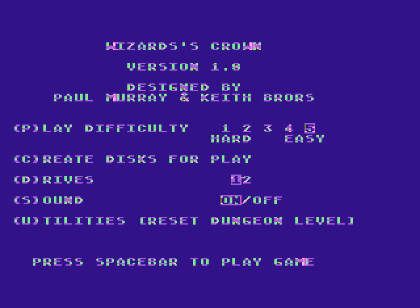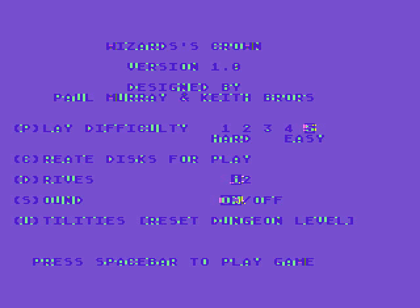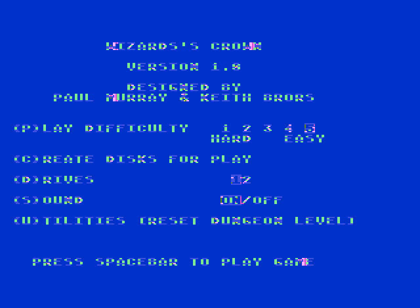You can run around wherever you want in the game within limits. There were about eight screens for the map. The main town of Argon was divided into about six sections, and south of Argon there was a wooded area you could explore. It also has a little easter egg where the wood spells out the names of the designers of the game.